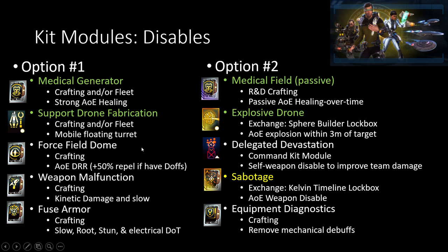Force Field Dome is still pretty strong, but in this situation Delegate Devastation is also pretty powerful too, because for disablers your job is to try to impair the enemy as much as possible and buff your own team up as much as possible. Being able to improve your team's overall damage, even though you are giving yourself a self-weapon disabled during that time, it's still pretty strong.